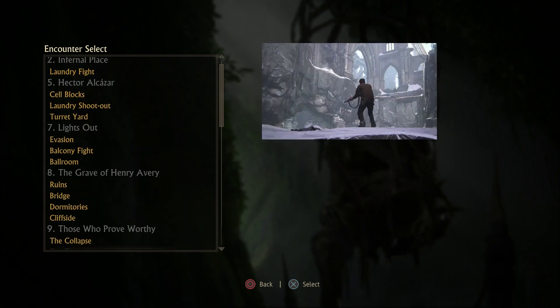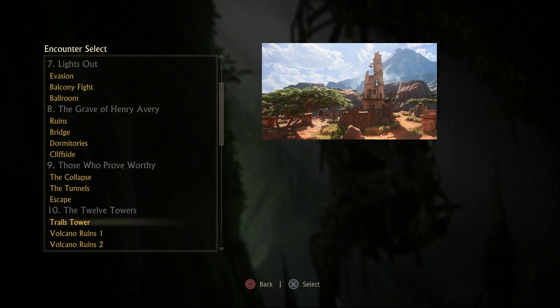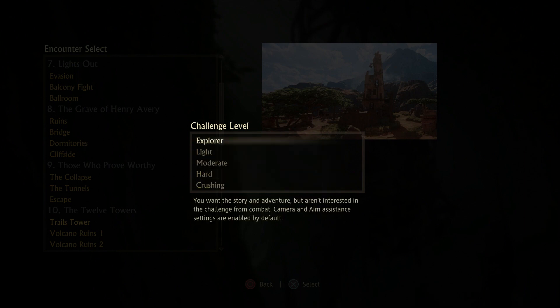The way we're going to be doing this is in encounter select. We're going to go down to Chapter 10, The 12 Towers, and go into the encounter trials tower. You can choose whatever difficulty you want.